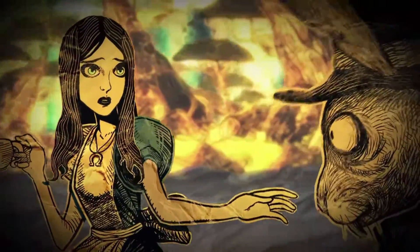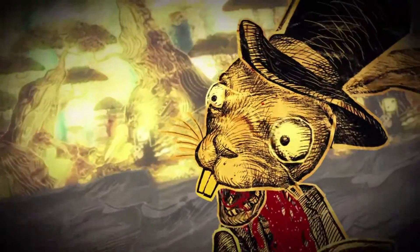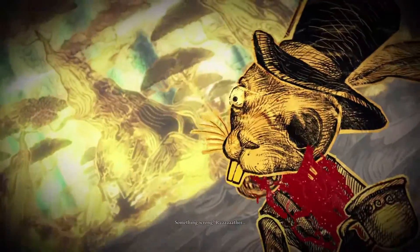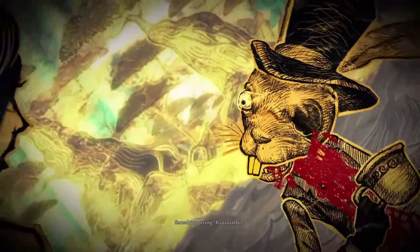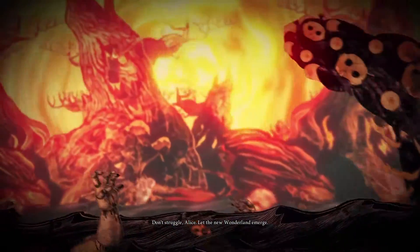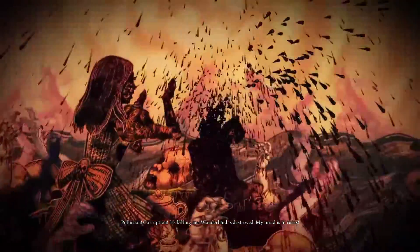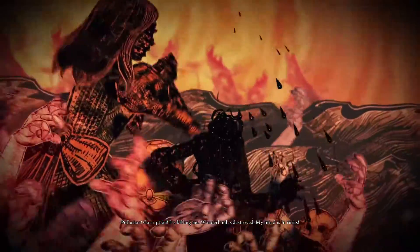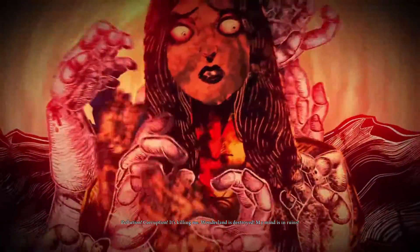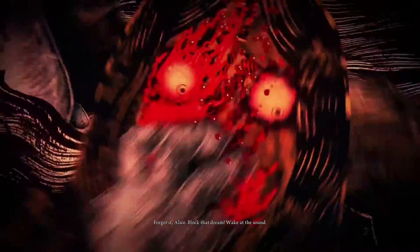What's happening? Are you mad? I'm not mad. Rabbit. That's not right. What's he doing? Is something wrong? Something wrong? Wrong! Oh no. It's not that. Don't struggle, Alice. Let the new Wonderland emerge. Pollution. Corruption. It's killing me. Wonderland is destroyed. My mind is in ruins. Forget it, Alice. Block that dream. Wake up.